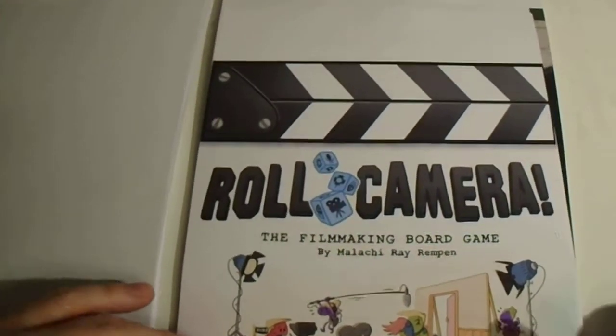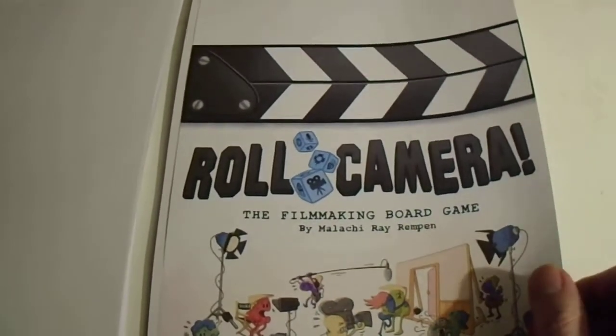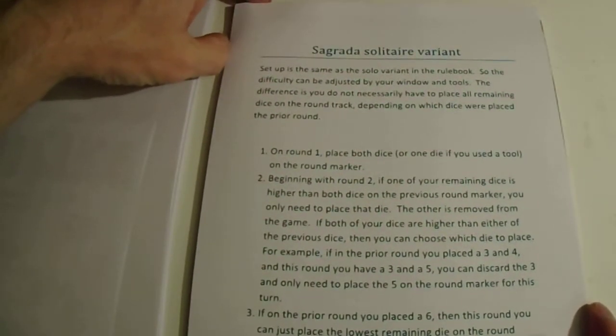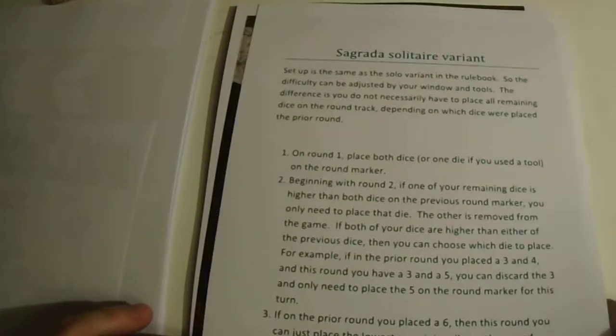Roll Camera — this is just for the front because I made a PNP game and needed a box cover. So this is it: it's a Sagrada Solitaire variant. Sagrada was my very first Kickstarter backing — it was a great success, and that was the worst thing that can happen to you, because then you start backing everything. But it has a solitaire variant that nobody actually liked, or nobody could beat. There were problems with it, and there are several attempts to make a solitaire variant — well, this is one of them.